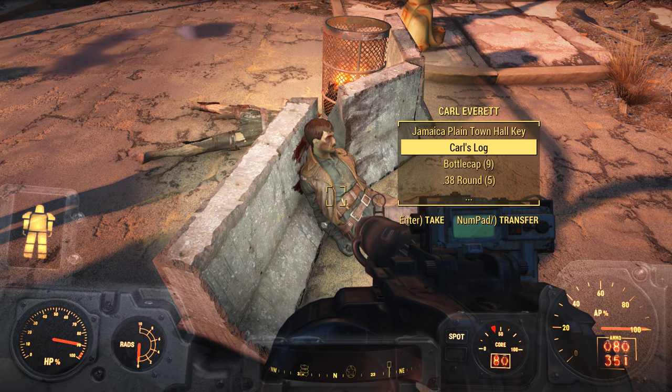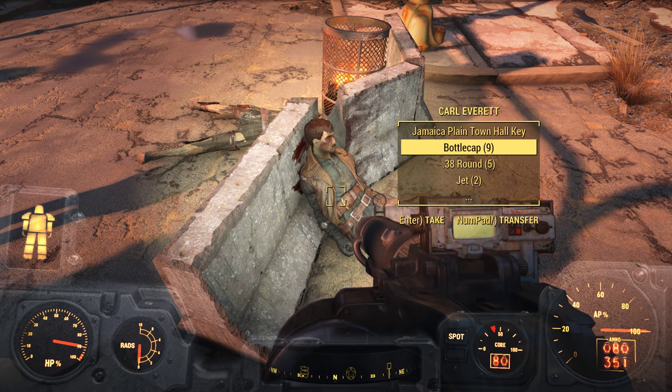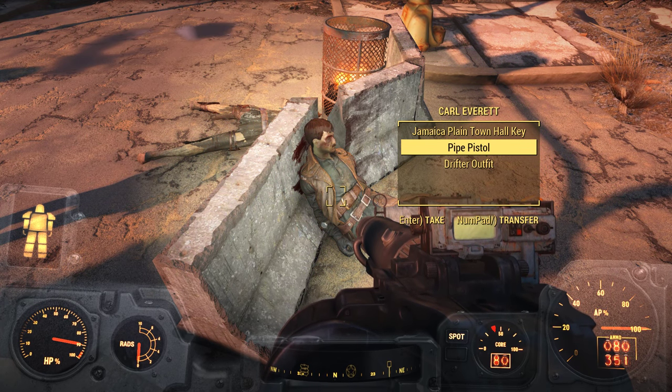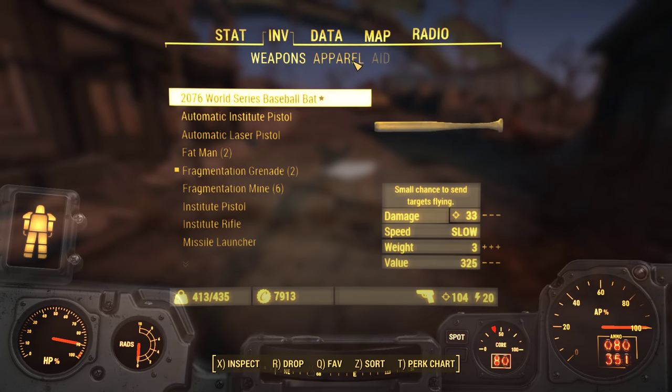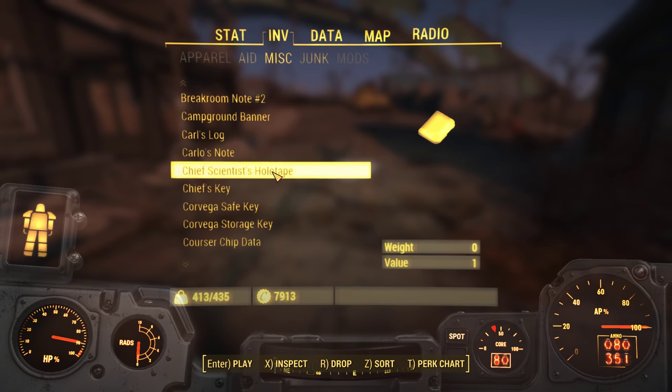Jamaica Plain Town Hall Key — you can hang on to that, Carl. And I guess we can take a look at Carl's Log. Nine bottle caps, 538 rounds, two Jet. Carl's Log — let's see if we can track that down with any ease. Miscellaneous. Carl's Log.